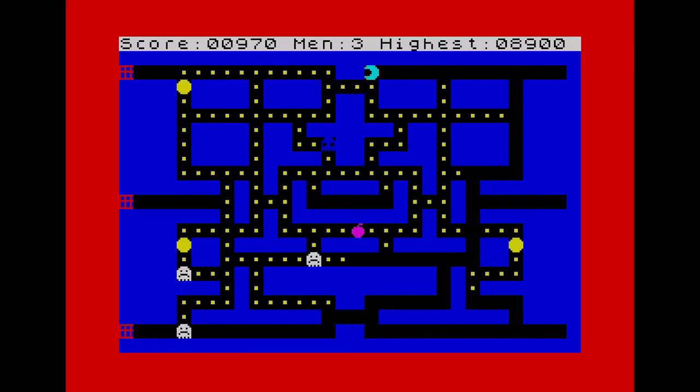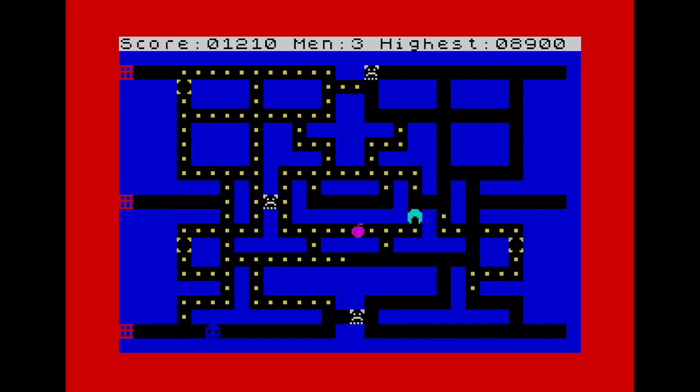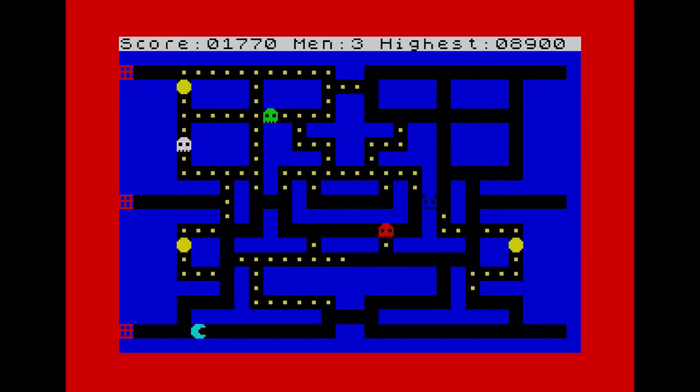There are three gates on each side of the screen that allow you to vanish and reappear on the opposite side, and there's a nice bleep when you eat something. Control is by cursor keys only, which is tricky, but it also means that you can use a cursor joystick if you have one. The control is responsive, so you rarely make a wrong turn.